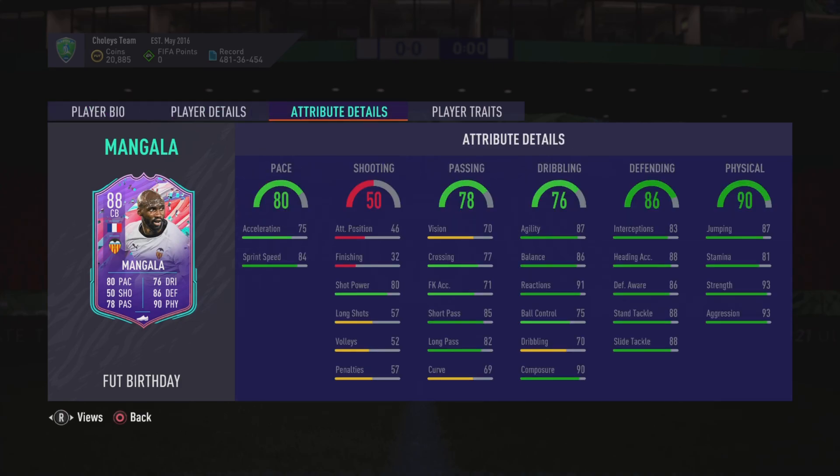Now let's take a look at his in-game stats. His acceleration is a bit low but the sprint speed is nice - with a shadow you can boost that up to 85 sprint speed and 94 defending. He can't shoot to save his life but we don't care about that. The vision is a bit low but short passing and long passing are nice. His dribbling is actually insane - he's got 87 agility, 86 balance, and 91 reactions, making him feel really quick on the ball.